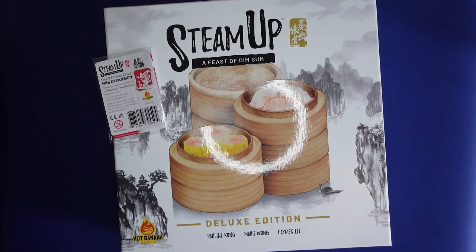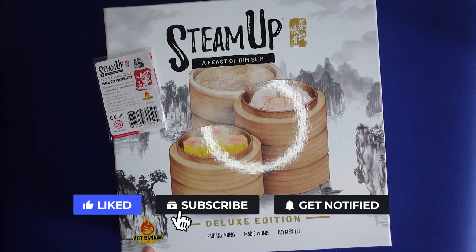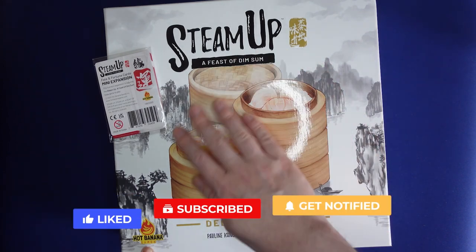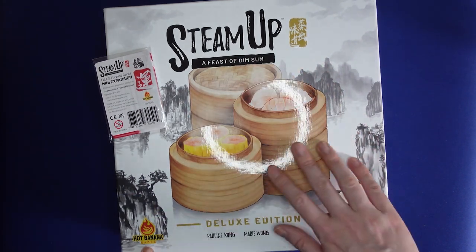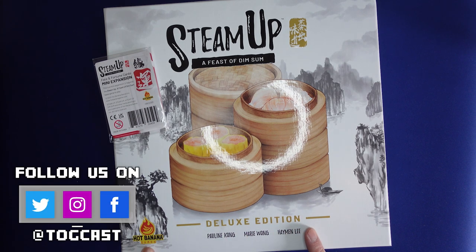Hi everyone and welcome to another unboxing video from us here at the Offline Gamer. Today we're looking at Steam Up from Hot Banana Games. As you can see from the reflection of the ring light in the front of this lovely coated box, it's a food-based game, so I've gone for the Deluxe Edition.